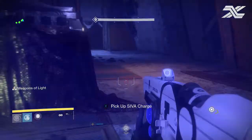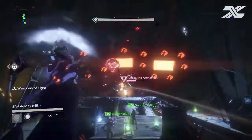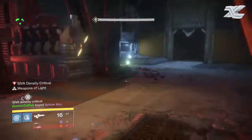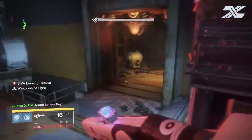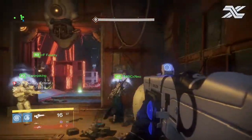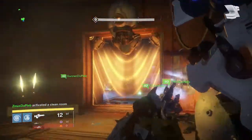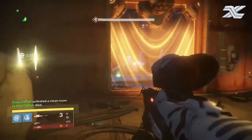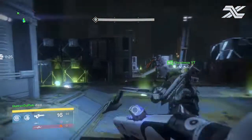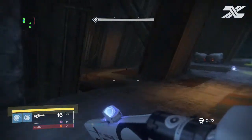For actually doing the damage part, what we did was have a Weapons of Light Titan and then a Tether thrown at the boss, and then we all ran to the middle. The Titan threw Weapons of Light down on the ground, we're all in the middle shooting the boss dealing massive amounts of damage. You could stay on each side if you have more Titans. We had two Titans — one running Sunbreaker because it did a lot of damage with Tether, and then the other running Weapons of Light.